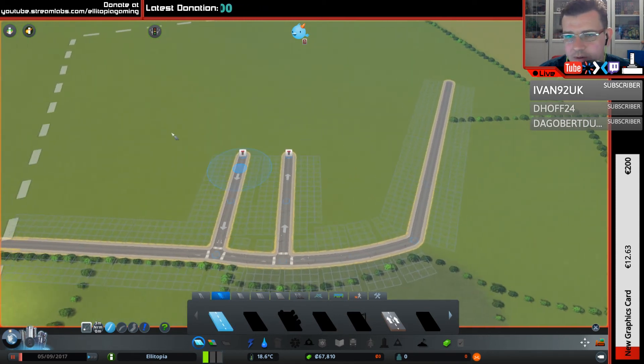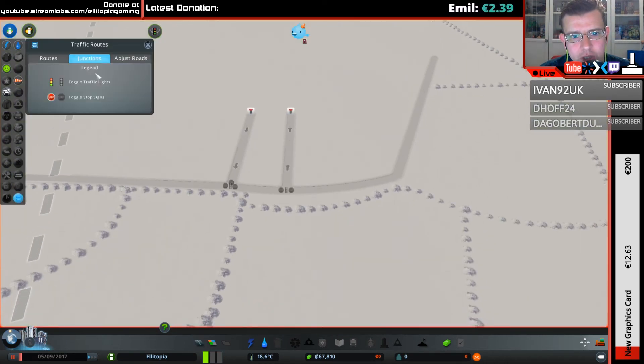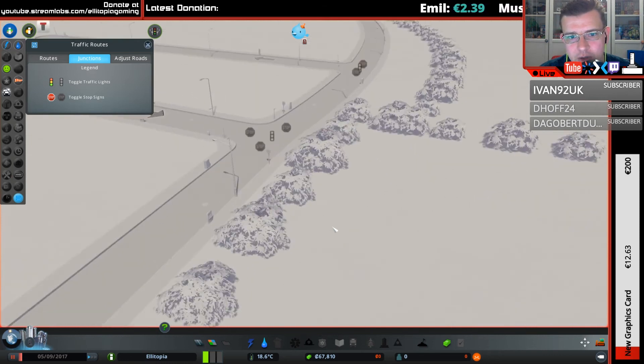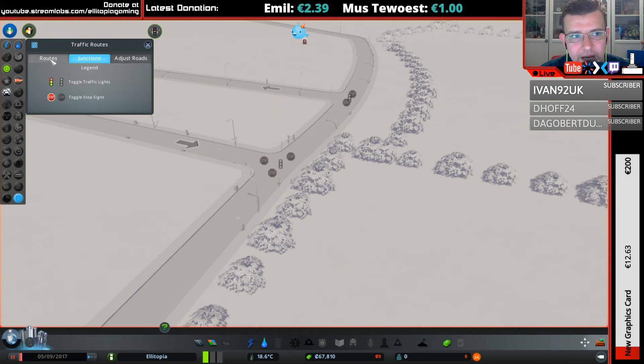If the traffic light controls are in vanilla, where are they kept? They're in this information tab under the traffic routes option — then you choose junctions, and as you can see, you can turn traffic lights on and off. You can also turn stop signs on and off. So that is all in vanilla now.